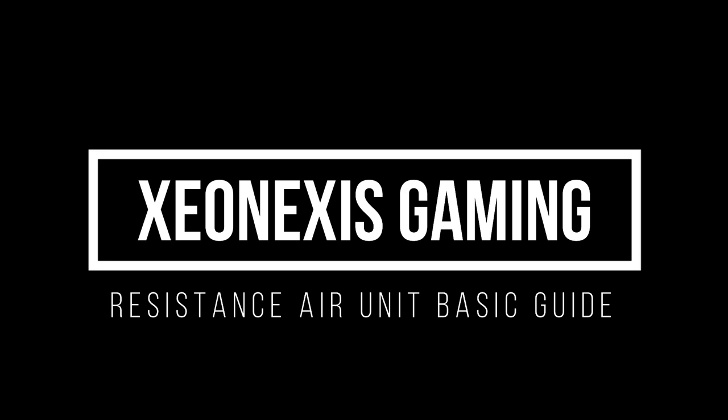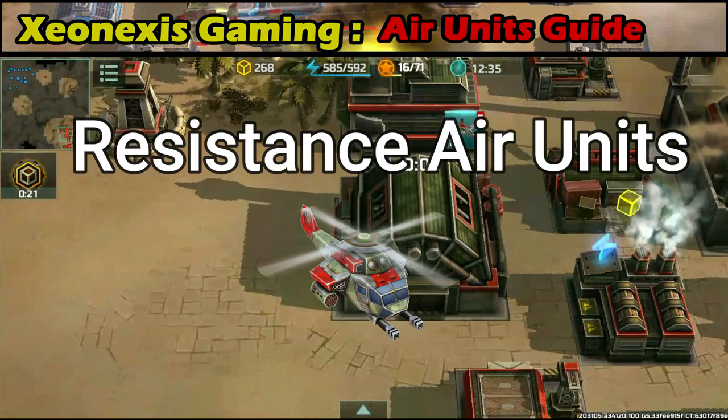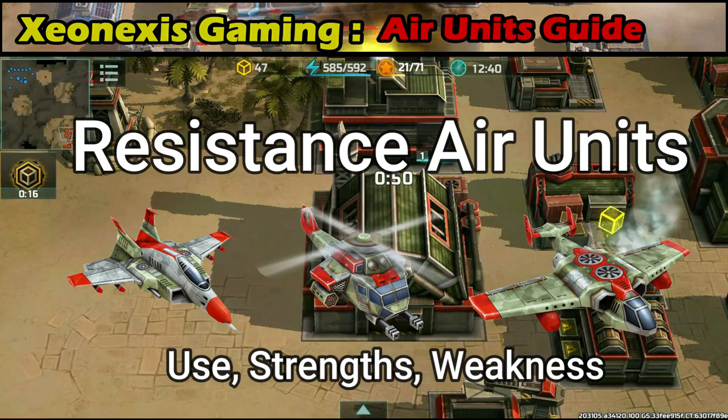Hi there! Today we'll be talking about Resistance Air Units: Dragonflies, Hawks, and Albatross. We'll be talking about their use, strengths, and weaknesses.